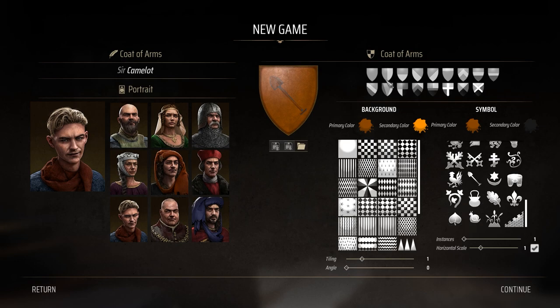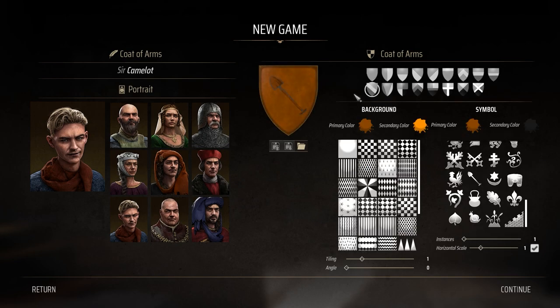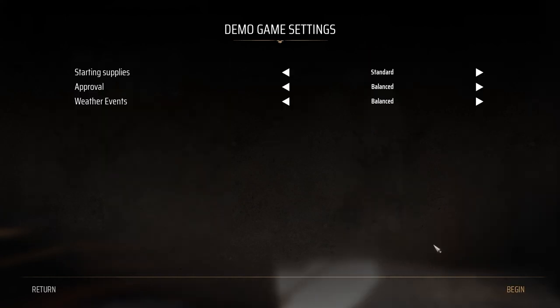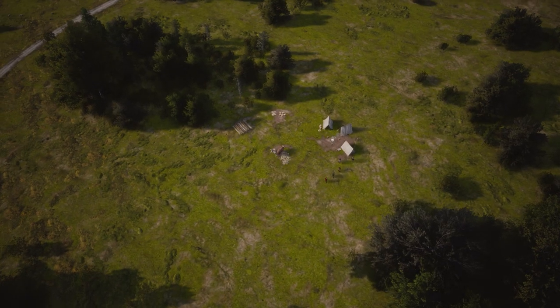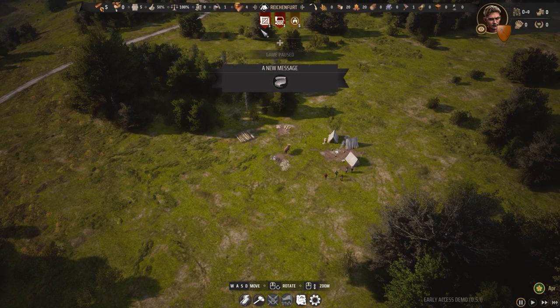We can change so many things but I'm not going to go through all of this now because that will take ages. Starting supply standard balance — I'm not going to change anything because that's the demo. So let's begin and have a look at what's going to await us. This is one of the most exciting starting points ever.